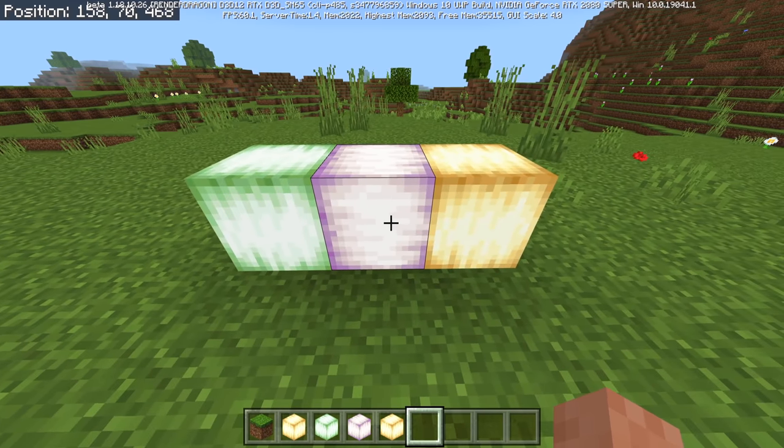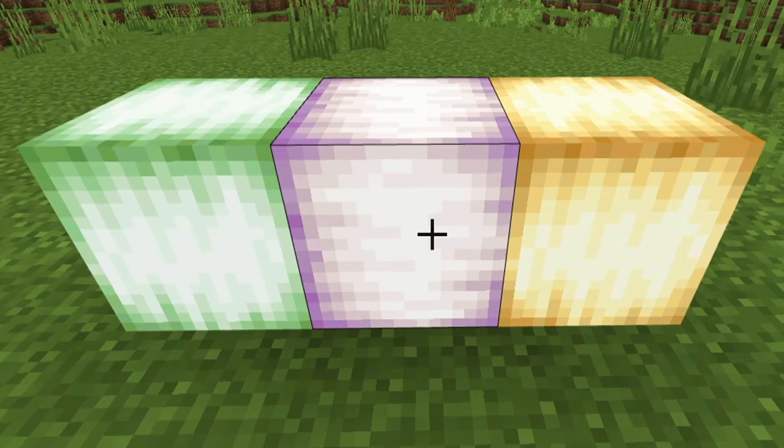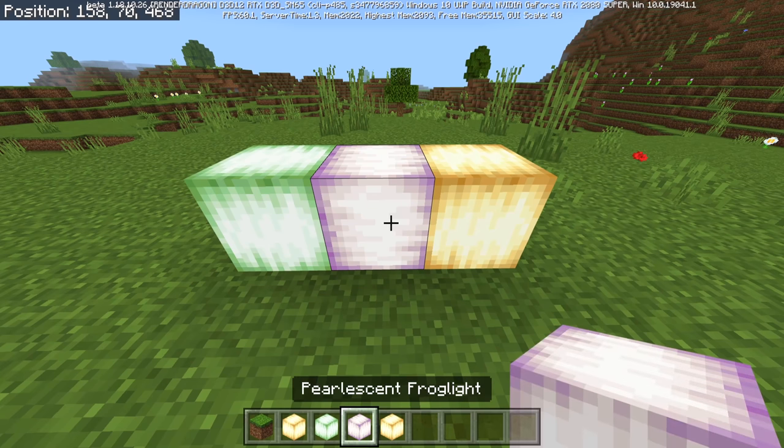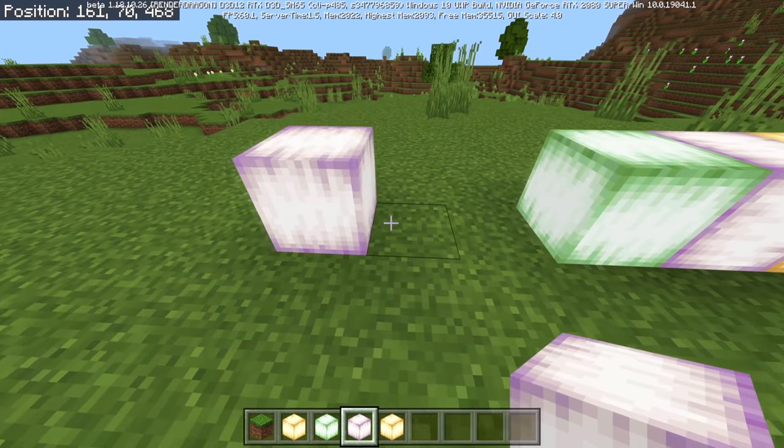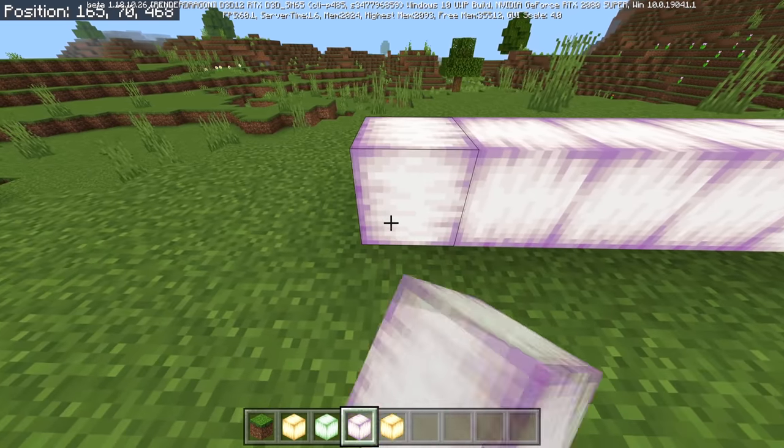If you examine these blocks really closely, you can see the left and right blocks are vertical while the middle one is horizontal. This is not directional in any way — it's just RNG. So depending on the coordinates that you place the block on, it can actually look a little bit different. This is completely randomized.